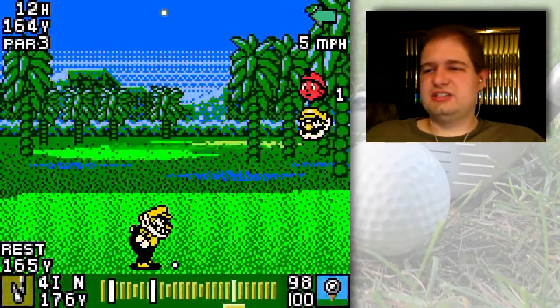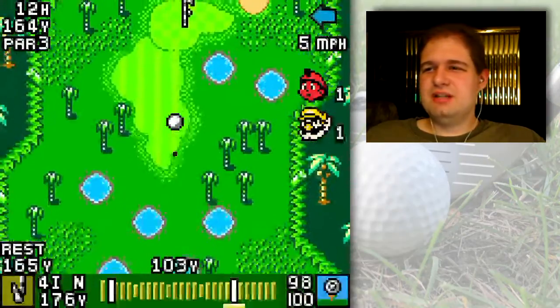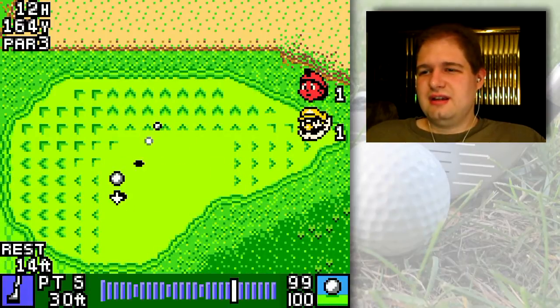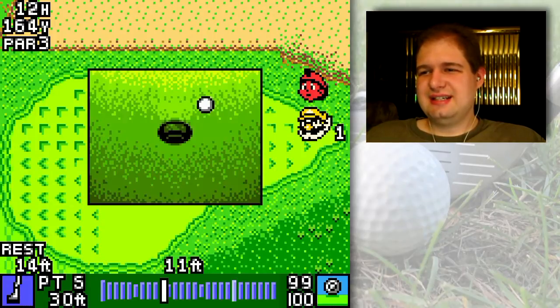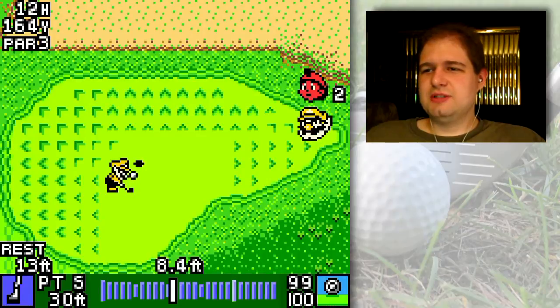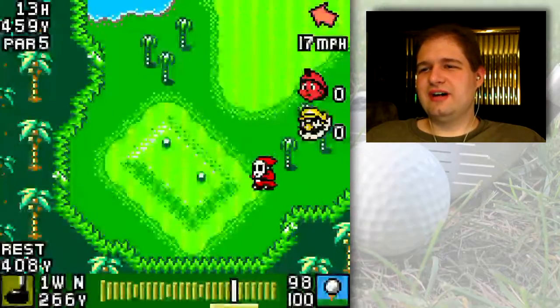Maybe I'll hit one pixel to the left. I was aiming for the flat spot where Wario's ball is, because wherever the ball lands up there I don't have to move the cursor at all, and then just a little bit over and it goes right in. We should both birdie this — I'm pretty sure, almost positive. Now I'm positive. All right, next up power five.